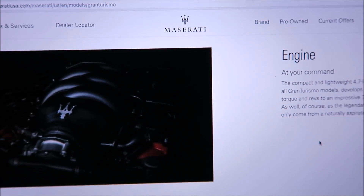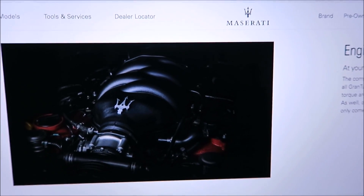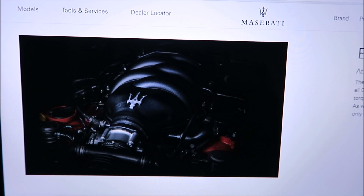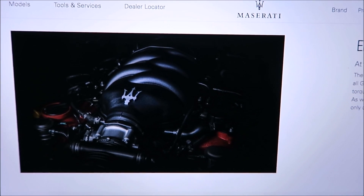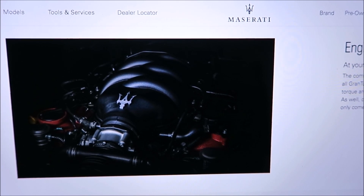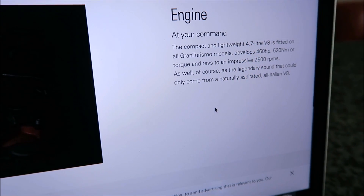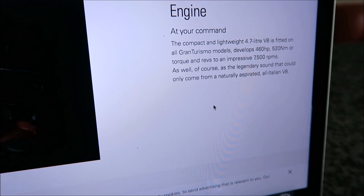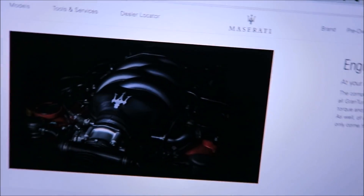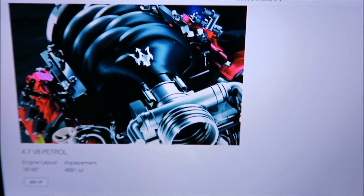This spec has a carbon package with Alcantara — that's a really good spec. The engine is exactly the same as the old one. It's not the Ferrari-derived V8 that the Quattroporte GTS has; it is the Gran Turismo engine: a 4.7-liter V8 with 460 horsepower, 520 Newton meters of torque, and 7,500 RPM redline. Pretty much the same as before.